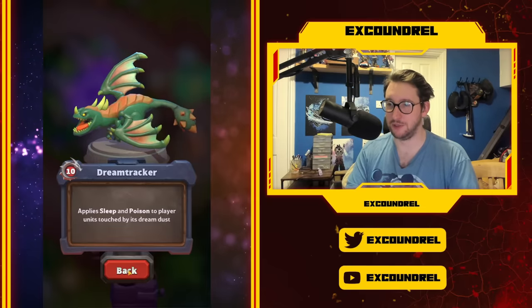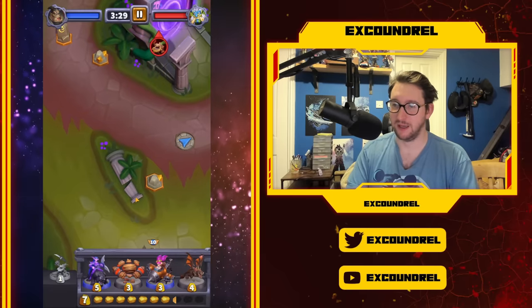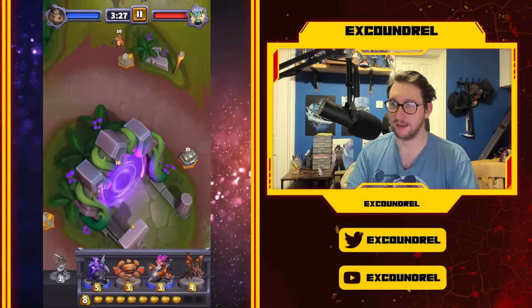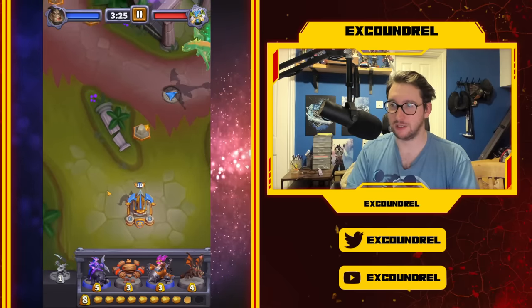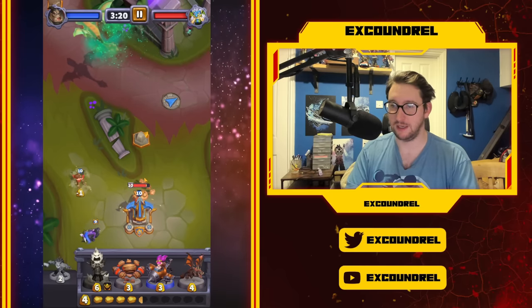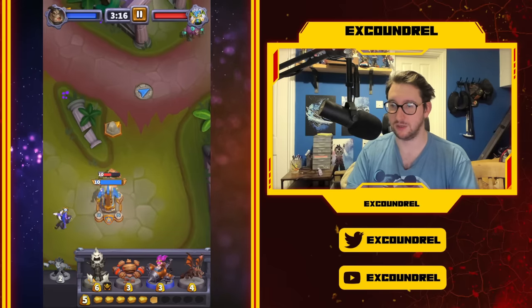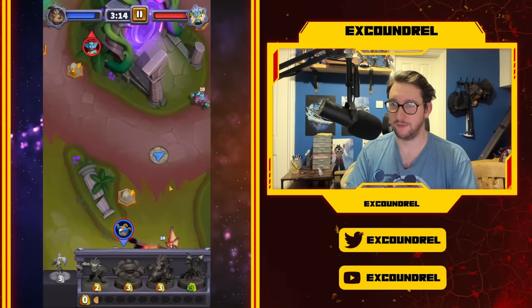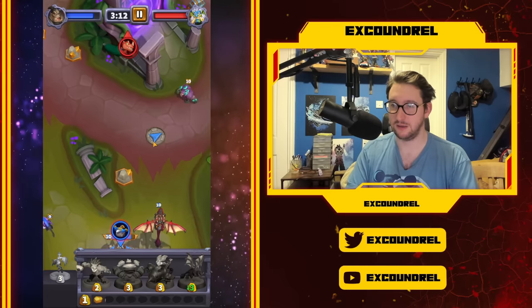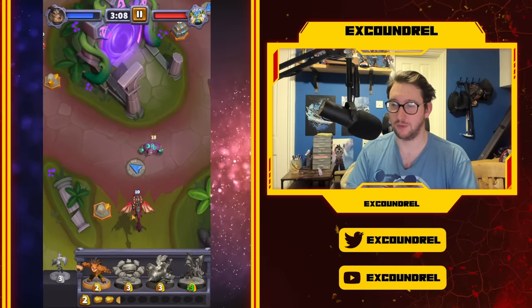This thing flies around, puts you to sleep, and poisons you — it's really annoying, like the world's most annoying enemy. You can't kill it either, and you have to try and get to the boss whilst that thing is running around. I'm going to drop this here because I want to try and go farm some stuff. He also spawns these things all the time, which are very difficult to deal with. You don't want to run into the path of the Dreamweaver if you can help it.